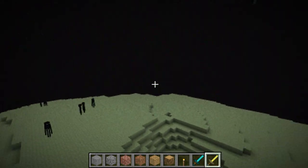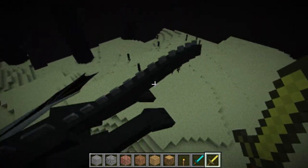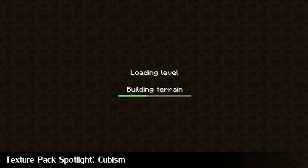My name is Suprema Pete, winter is coming and this is Minecraft Weekly. The texture pack spotlight this week is Cubism. This is a 16x texture pack so no patches are required yet again. I know some people like that. So let's get stuck in and see what it looks like.